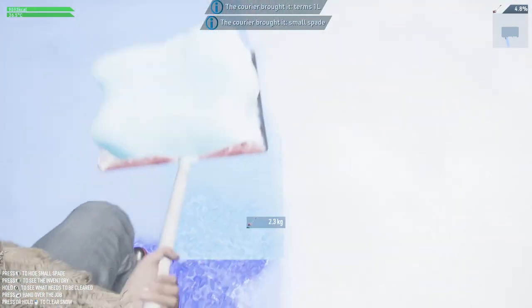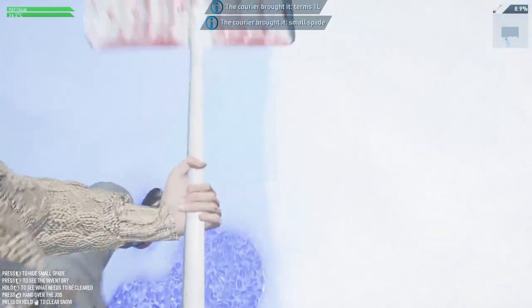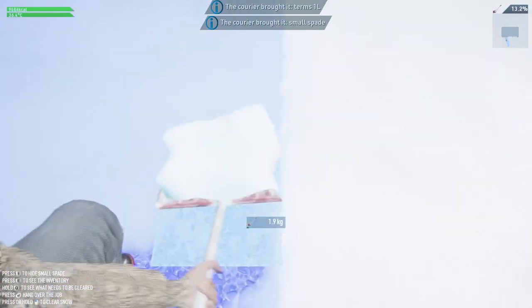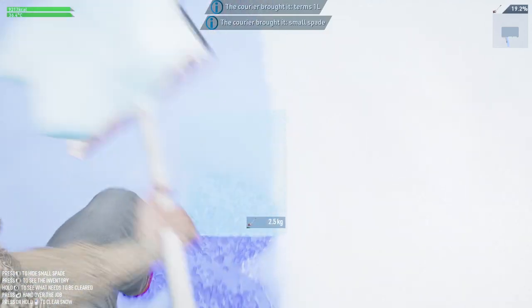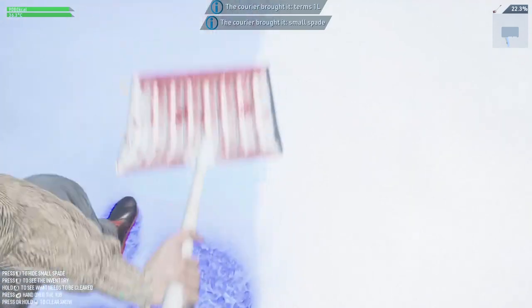Pressing Q shows us the blue path indicating where we have to shovel the snow out from. We've got our little map up in the top corner and the percentage of how much we have left as well. Let's start shoveling.